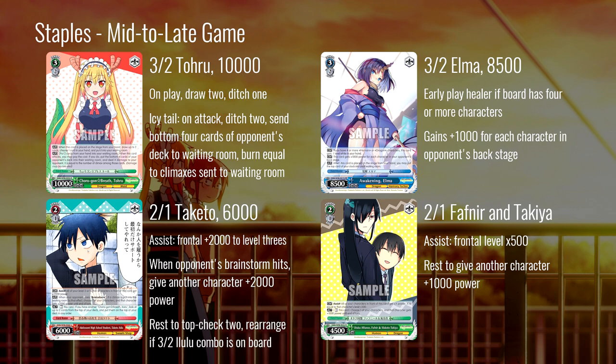Next, the early play healer Elma: 8500, gains a thousand for each character in your opponent's backstage. All she does is heal — full board early play healer. If you're in blue you're almost definitely running this. It's the most consistent early play healing option. It doesn't do much beyond that — sits at 10500 assuming your opponent has a stage. I typically like when healers do a little bit more or at least are stock healers, and this is not. So it's a more powerful profile as a stock healer, but as it is it is fine.